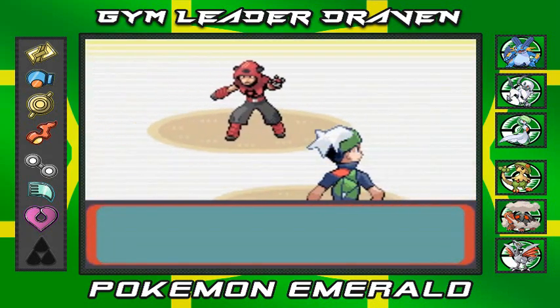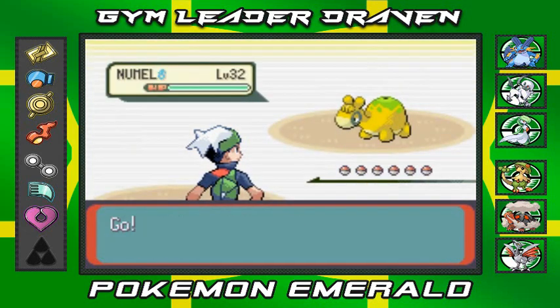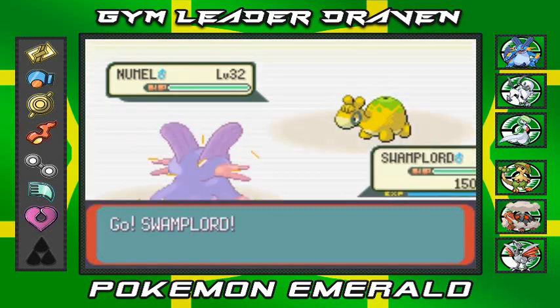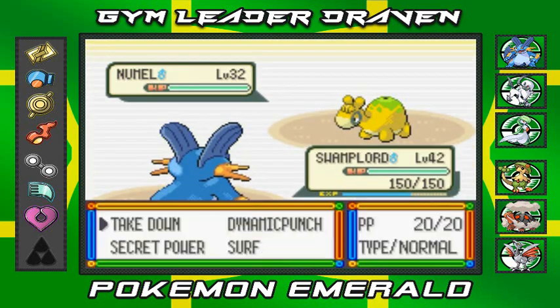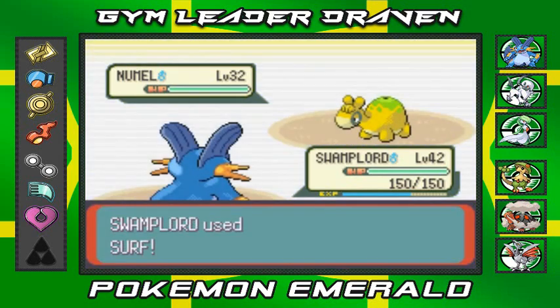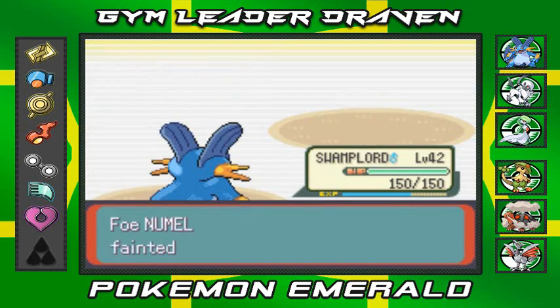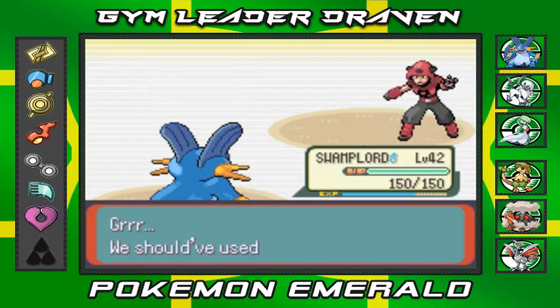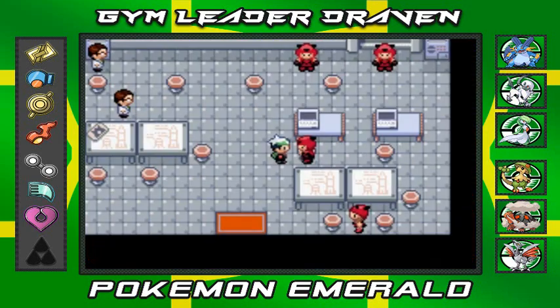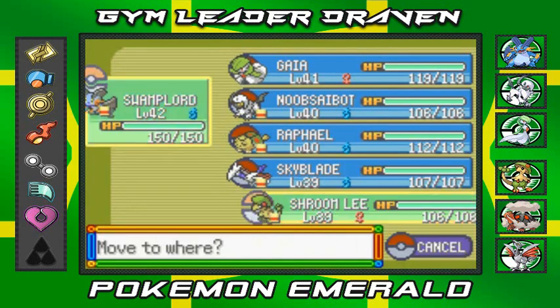Here we go, another battle against Team Magma grunts. This guy's coming out with his Numel — nothing too big. I've got my Swampert right here, let's go with the Surf attack. These guys are easy. You might remember in the last episode we had some nice battles, and yes we defeated that Team Magma grunt.